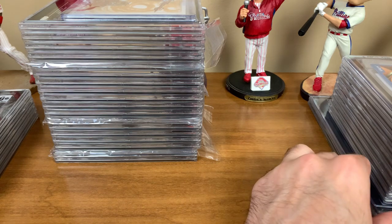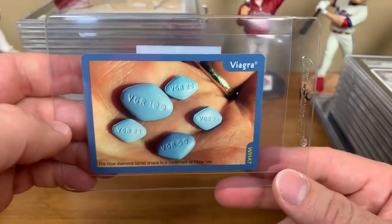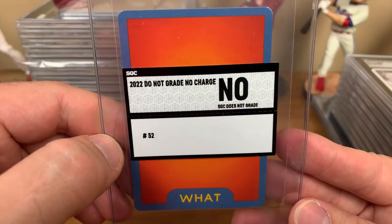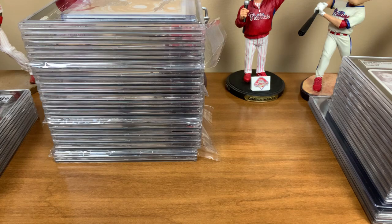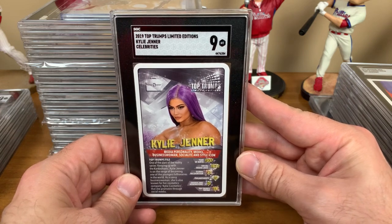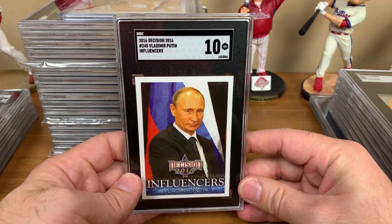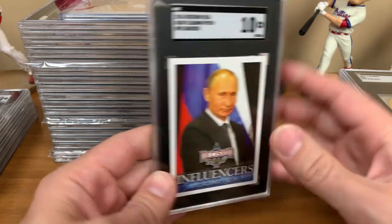Three more groups to show — let's show Big Smooth. He had a couple of rejections as he usually does. SGC did not grade his Viagra card. They actually give reasons now — SGC does not grade. So that was denied. We've got a 2019 Top Trump's Limited Editions Kylie Jenner Celebrities — Mint 9. And a 2016 Decision 2016 Vladimir Putin Influencers — Gem Mint 10.